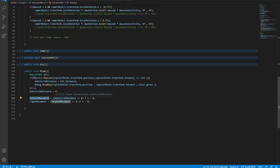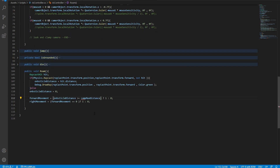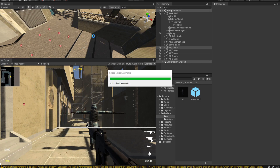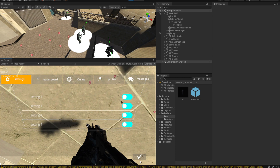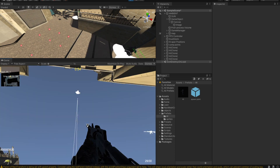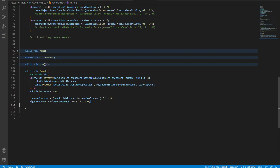The problem is we're checking if `obstacleDistance == 0`, but we need a threshold. Instead, we'll compare against `maximumDistance`: if `obstacleDistance >= maximumDistance`, set `forwardMovement = 1`; otherwise `forwardMovement = 0`, and when forward stops, begin turning right. Let's set `maximumDistance` to five and test — but they still all move right, so we need to rotate the whole character instead.